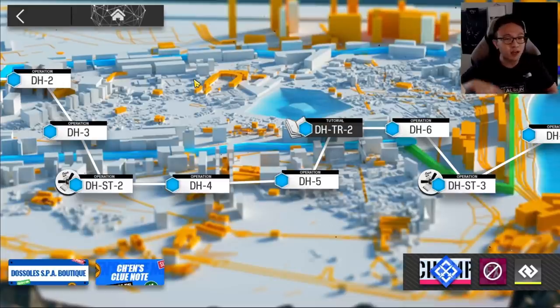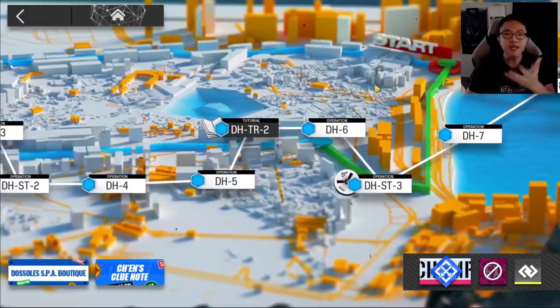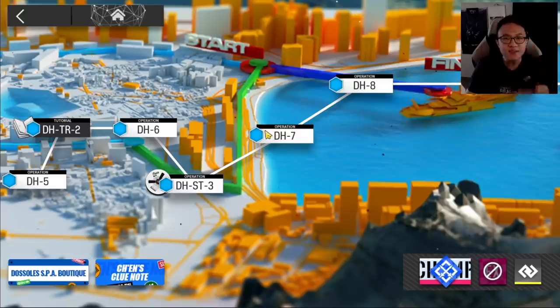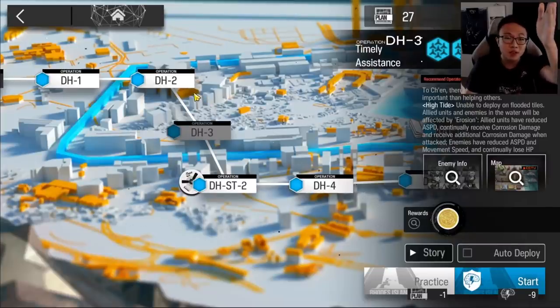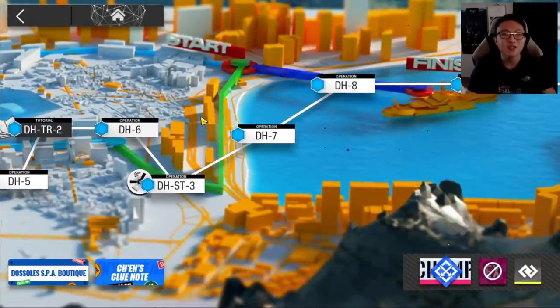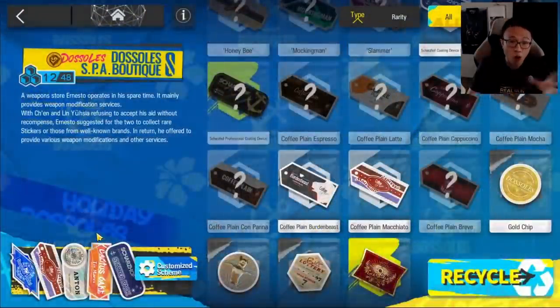New players who can't beat the later stages don't need to feel pressured — you can play the earlier or middle stages just fine. Some players will ask: what's the point of farming the later stages? The only benefit is time — you save sanity runs. DH7–9 costs 18 sanity per run, while DH1–3 costs only 9, meaning you need to play twice as many runs using the earlier stages. But the voucher rate per sanity spent is exactly the same.